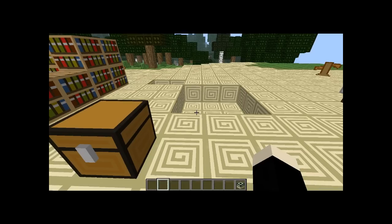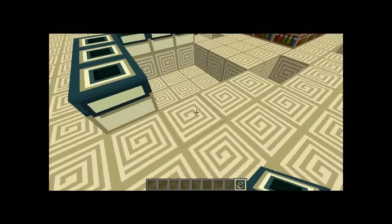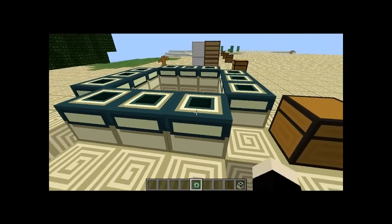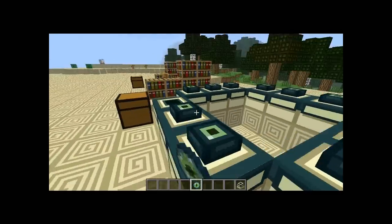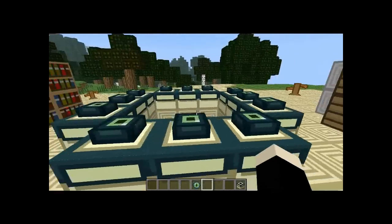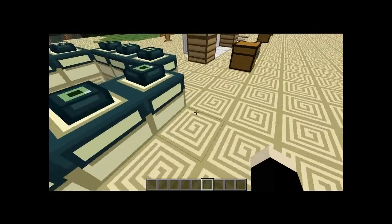The End Portal is now in the creative menu, so you can build End Portals around your world. Let's see if it will work... I'm getting some trouble making this work — I'm not sure if it's a glitch or if I'm doing something wrong.